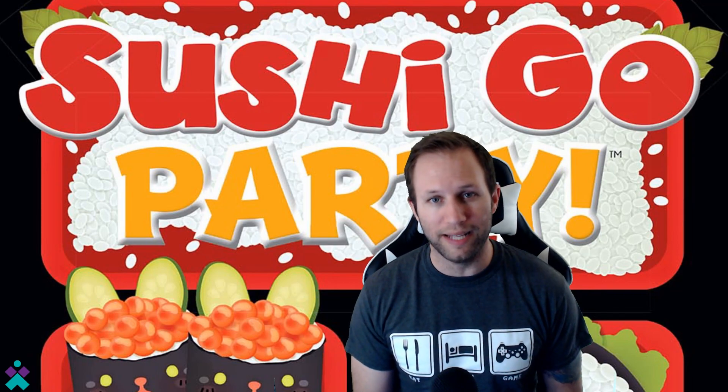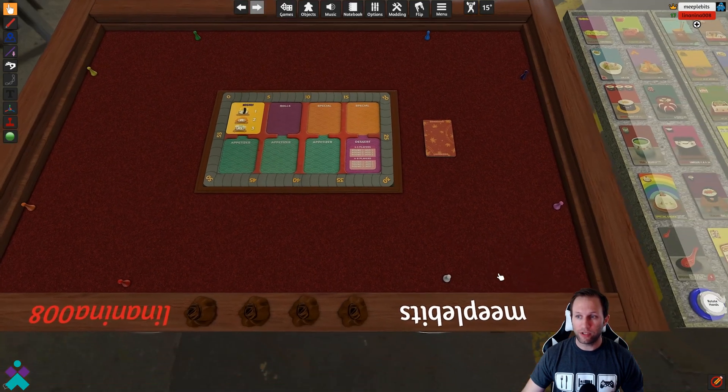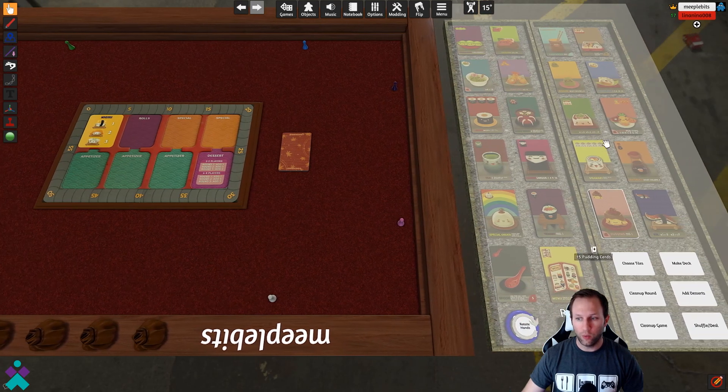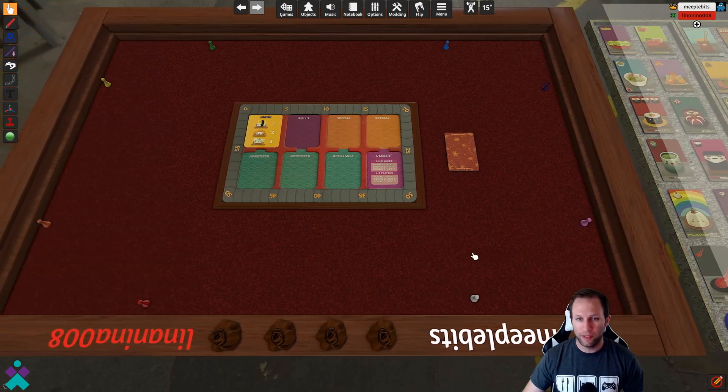So let's go ahead and jump right in. Welcome to Sushi Go Party on Tabletop Simulator. Let's take a look at the different components and then show you how to use this version of Sushi Go Party on Tabletop Sim. To begin, go ahead and grab a seat anywhere around the table, choosing the color that you'd like to play. One quick caveat I've noticed is that the player in the white location will have to control everything on the right side of the table.